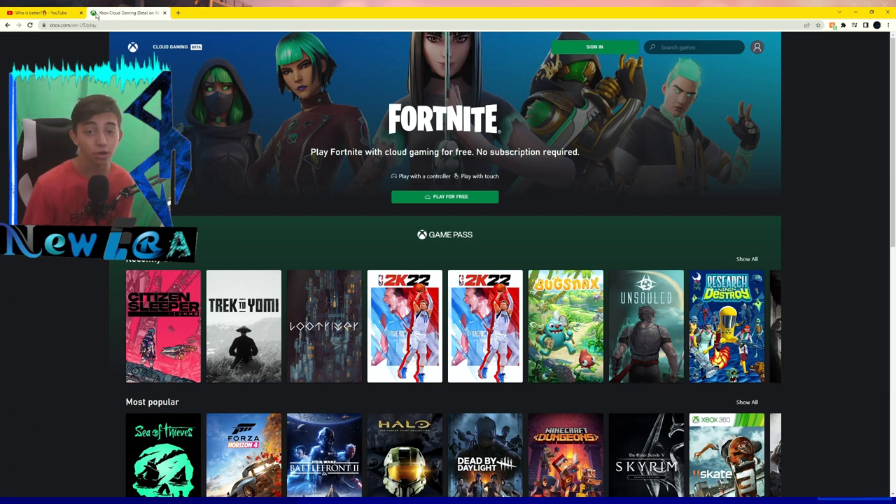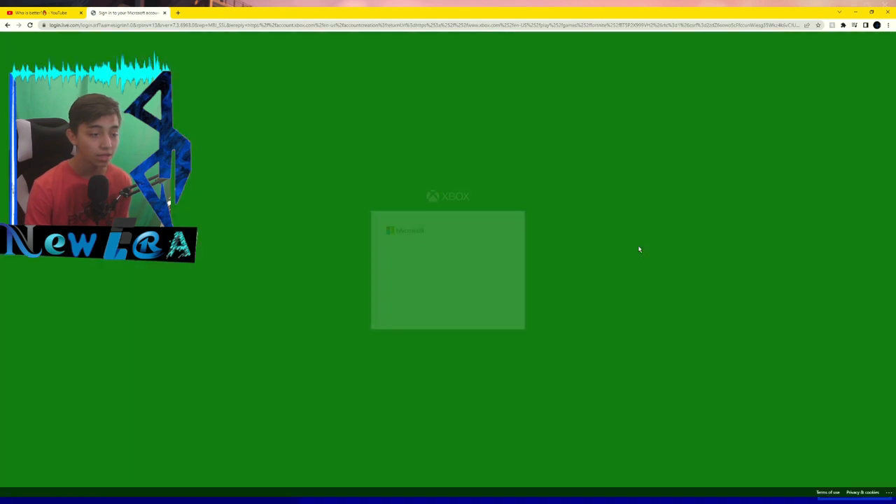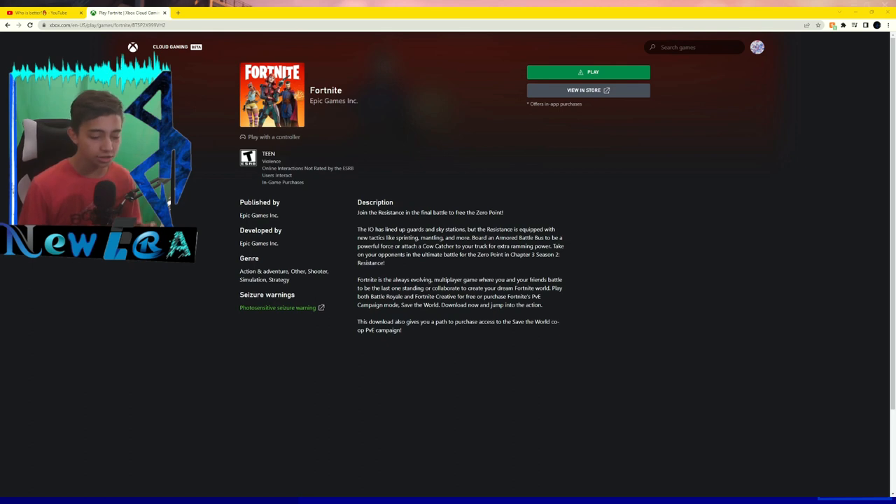Once you've searched it, this page should pop up — if it looks like this, you're on the right track. It should show Fortnite right here as their new collaboration. Bring your mouse up to 'Sign In' — this is where you sign in to your Microsoft account. If you're already signed in, it should say 'Play' right here. If not, hit 'Sign In,' and it'll bring you to a page where you can sign into your Microsoft account. If you don't have one, create one right there. Once you've logged into your Microsoft account, the 'Play' button should pop up.